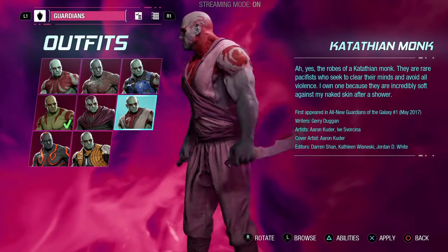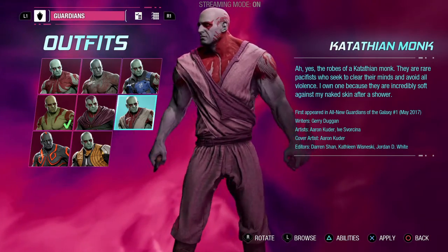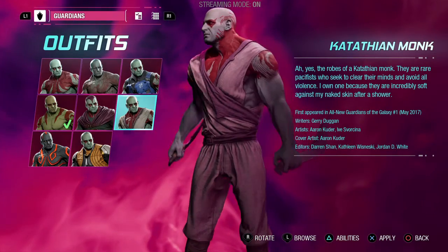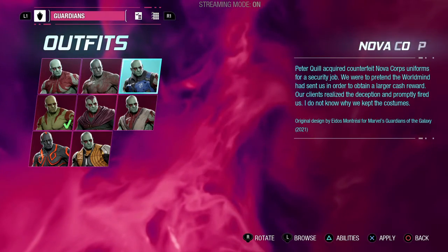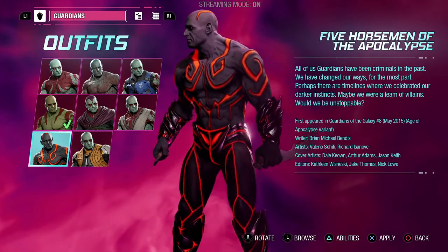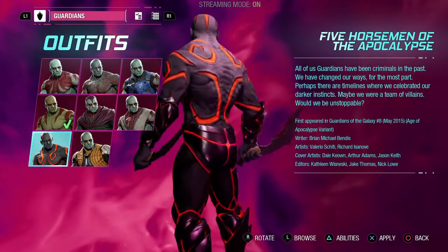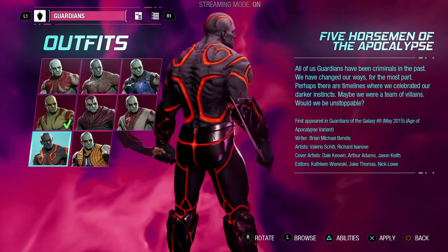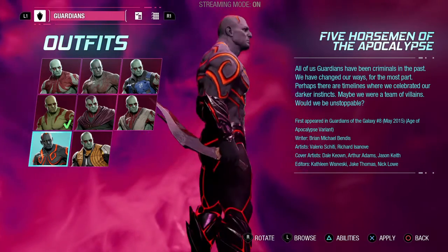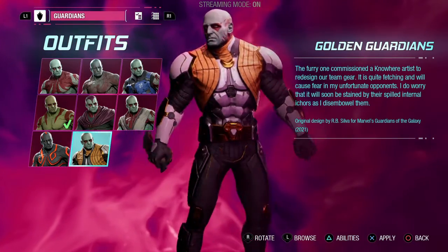We got the Monk outfit from the All New Guardians of the Galaxy Issue 1. In this version of Drax I think he used to be something like a super heavyweight, but I'm not sure. And this one confuses me - the Age of Apocalypse variant of Drax, which to me looks just like Kratos in black and orange from God of War, with a thong on. I'm just saying that - not to be weird. And we got the Golden Guardians outfit from the Guardians of the Galaxy video game.